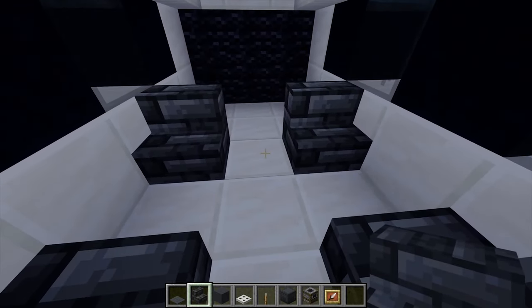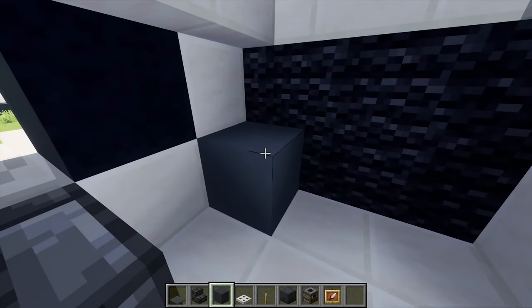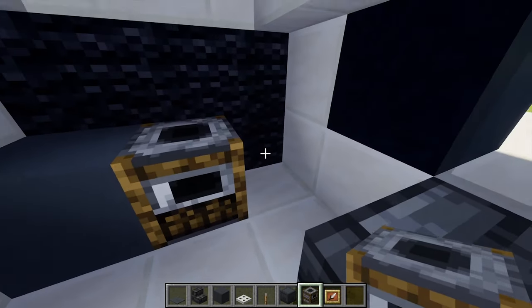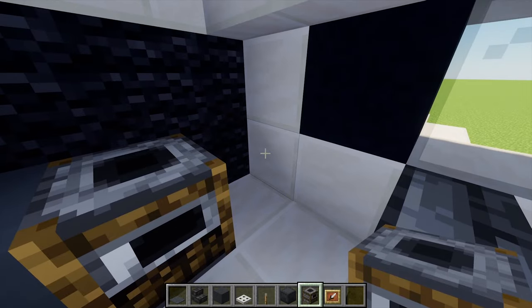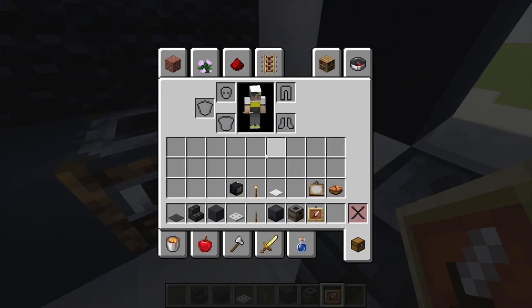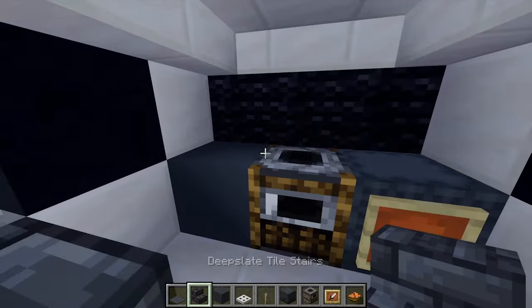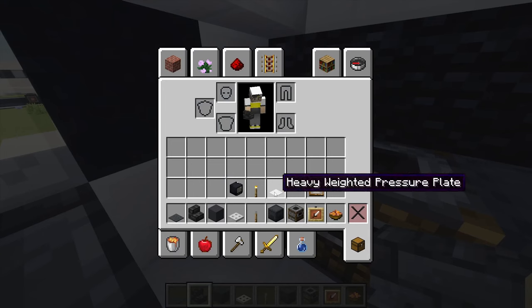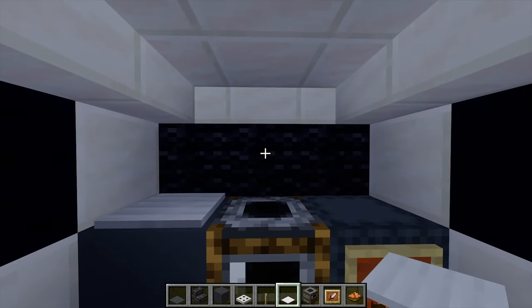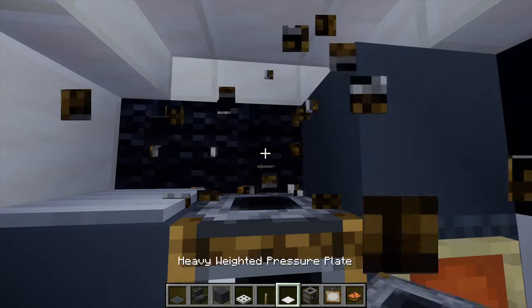Moving to the back of our plane, just against this black wall I'm going to place one gray concrete just there, then a smoker in the middle which will cook all of the food on this aircraft. Then on the end there I'm going to place a shulker box for storage, and I'm going to place an item frame in front of that and fill it with some rabbit stew. Then just on top of that gray concrete I'm going to add a pressure plate, and for a little bit of extra decoration let's add a painting just in the middle here.